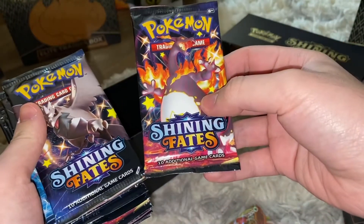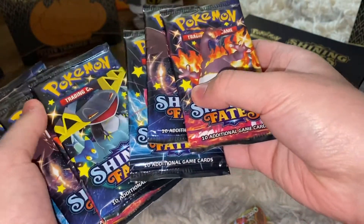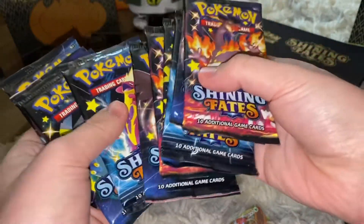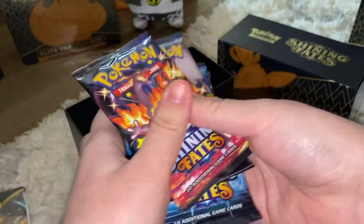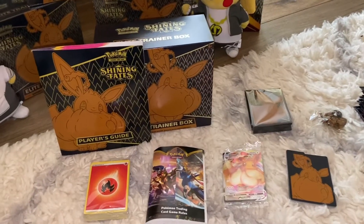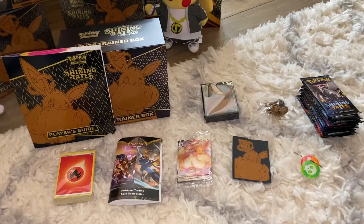We got a Charizard, Corviknight, Toxtricity, and Dragapult pack. So we get three Charizards and three Toxtricities. Judging by the look of these, this might be my favorite Sword and Shield holiday set — oh my god.